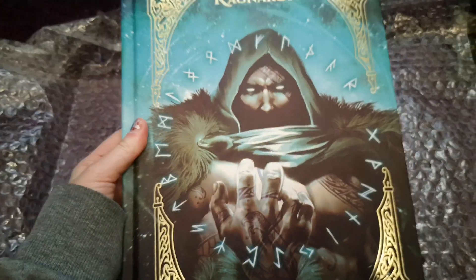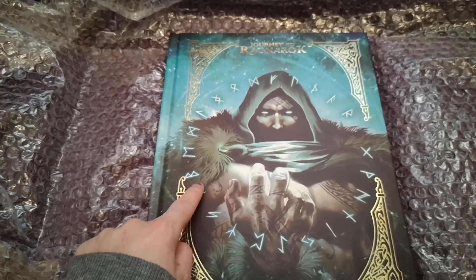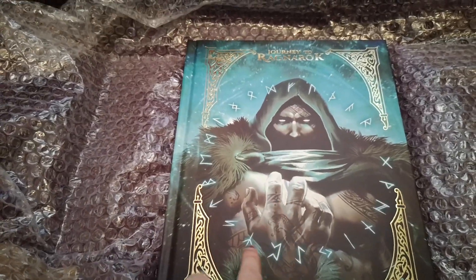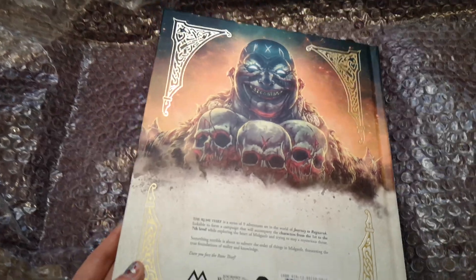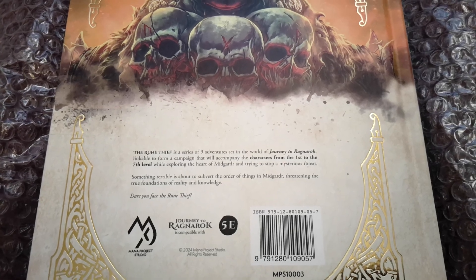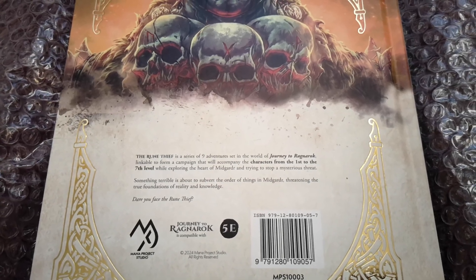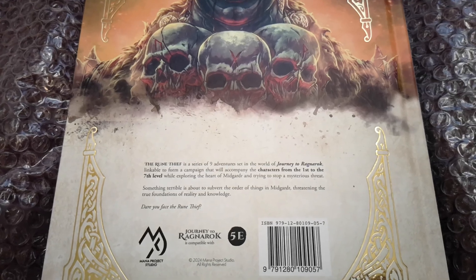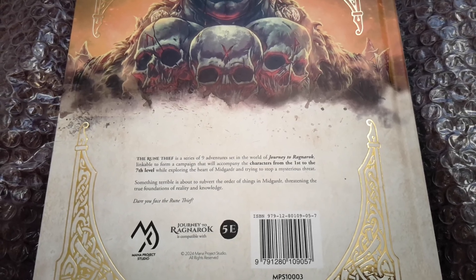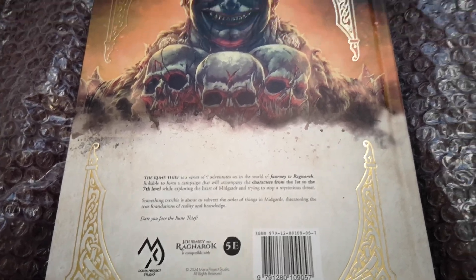The last book — because my toddler is imminently due — is the Rune Thief. We're seeing a kind of mysterious figure. The Rune Thief is a series of nine adventures set in the world of Journey to Ragnarok, linkable to form a campaign accompanying characters from first to seventh level while exploring the heart of Midgard and trying to stop a mysterious threat. Something terrible is about to subvert the order of things in Midgard, threatening the very foundations of reality and knowledge. Dare you face the Rune Thief?